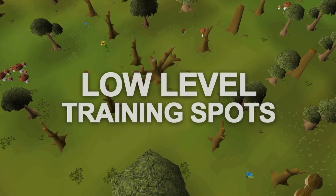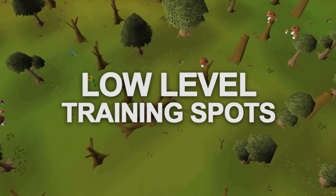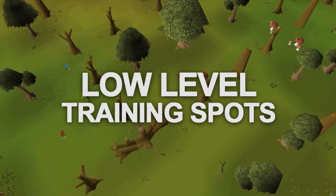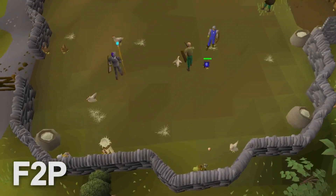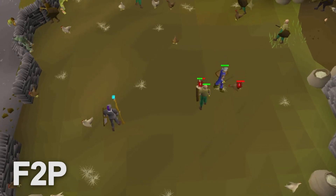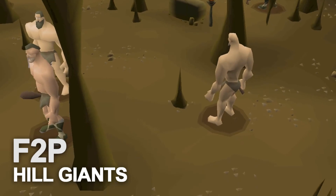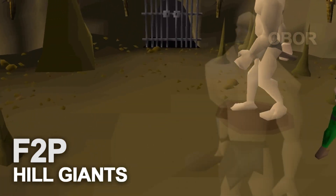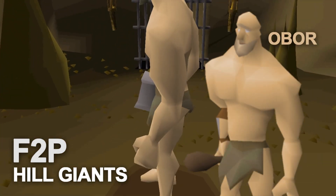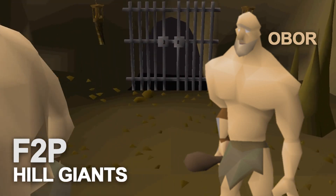At a low level, there are so many places to train in RuneScape. As a free-to-play player, the best place to start is at the chickens and cows in Lumbridge. Once you're above around level 30 combat, you can head over to the hill giants in the Edgeville dungeon. A recent addition brought Obor, the hill giant boss — by killing hill giants you get a key that gives you access to fighting Obor, which is killable with melee, but be very careful because he is quite powerful.